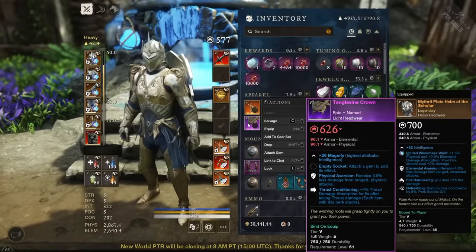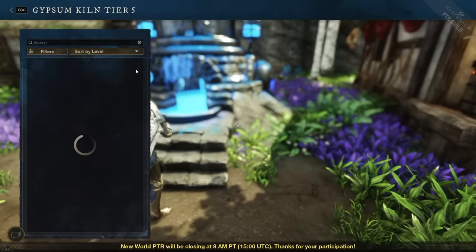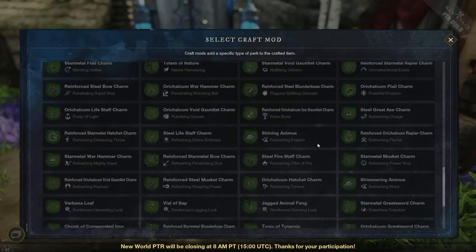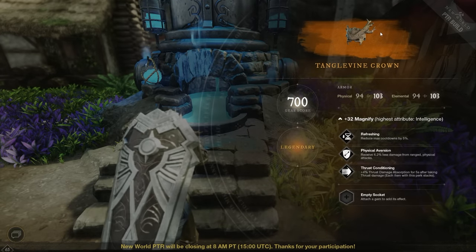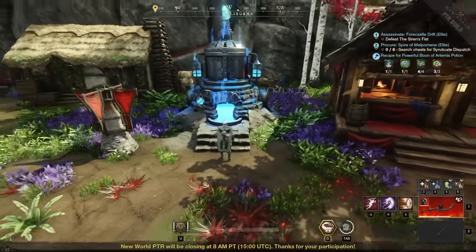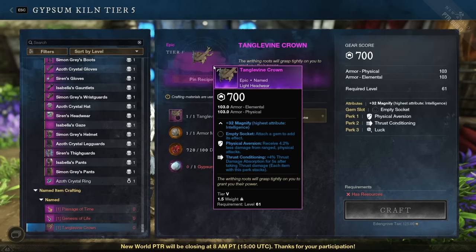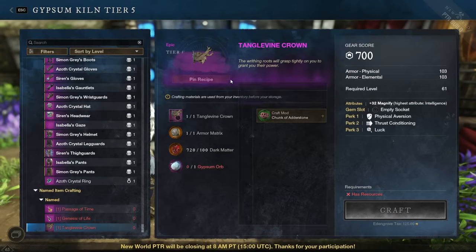So now it's 700 gear score with Health, Stamina Recovery, and Refreshing — honestly pretty close to a BiS amulet just by changing one perk. We can also look at a purple named helmet with Physical Aversion and Thrust Conditioning, and choose a third perk to add. If you decide later that you don't like your choice, you can go back to the Gypsum Kiln, spend the resources again, and change the perk once more — it will still stay at 700.